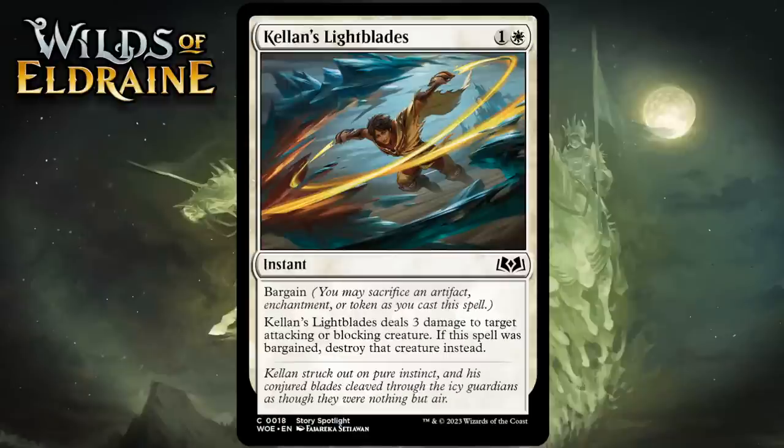Next up it's Kellan's Light Blades, which for 1 generic and 1 white is a common instant with Bargain. It does 3 damage to target attacking or blocking creature. If the spell was bargained, destroy that creature instead. This kind of removal is never amazing since it's so restrictive — if you're aggressive, something that can only target an attacker or blocker is a lot worse. Without bargaining, it can't kill things with more than 3 toughness. The bargain upside is nice and makes it less restrictive, but it's not premium removal. It's really good in a controlling white deck but not an aggressive one. Giving it a C+.